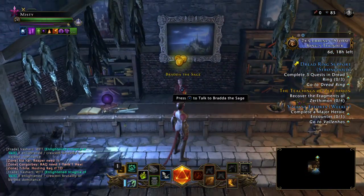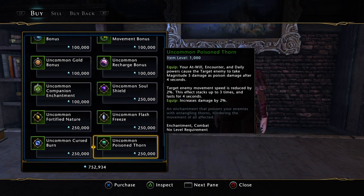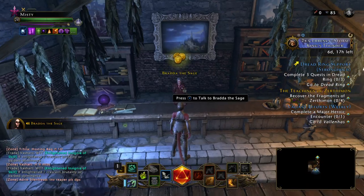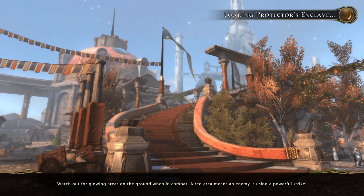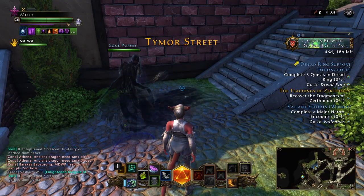You come over here to the Sage Shop, talk to the Sage person, and there's your enhancements. You buy them for diamonds, which is good because you get diamonds all over the place. You can get them by doing quests in some areas, and you get a lot of diamonds by doing dungeons — dungeons, skirmishes, and advanced dungeons. Each one of those will give you almost a hundred thousand diamonds a day if you do all three of them once.